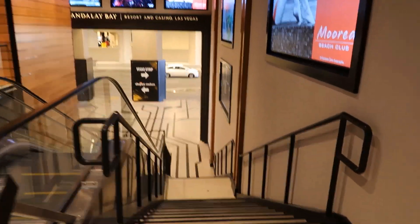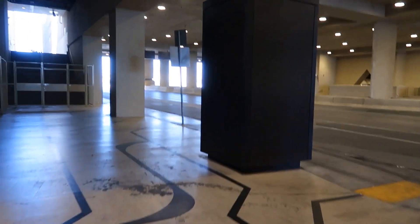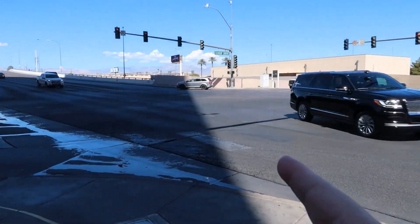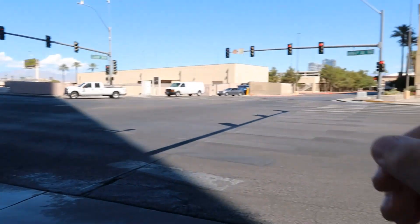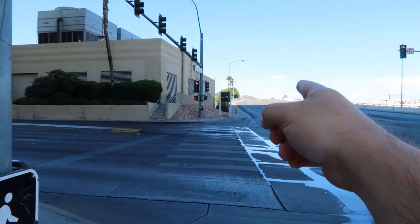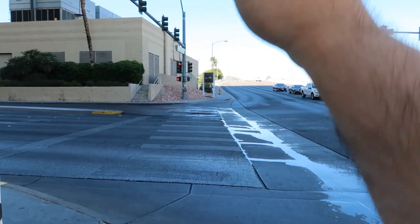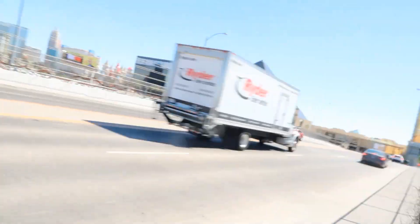The escalator's not working today, so I'm going to take the stairs. Down the stairs, making it outside. Very clear sign — Allegiant is that way. Just going to stay on the sidewalk until you get to Allegiant Stadium. This is the only intersection you need to cross — the intersection of Mandalay Bay Road. Cross through this crosswalk, then stay on the sidewalk and you'll be walking over the interstate, and then you'll get to the driveway of Allegiant Stadium. Still just walking down the sidewalk, going over the interstate right now — that's why it's loud. There are cars on the right on Mandalay Bay Avenue, which is kind of turning into Hacienda. The interstate is below. In a couple more minutes, I'll be at the entrance to Allegiant Stadium.